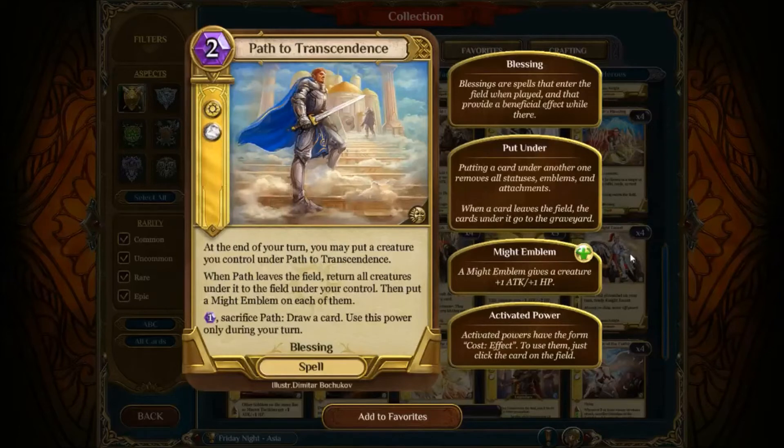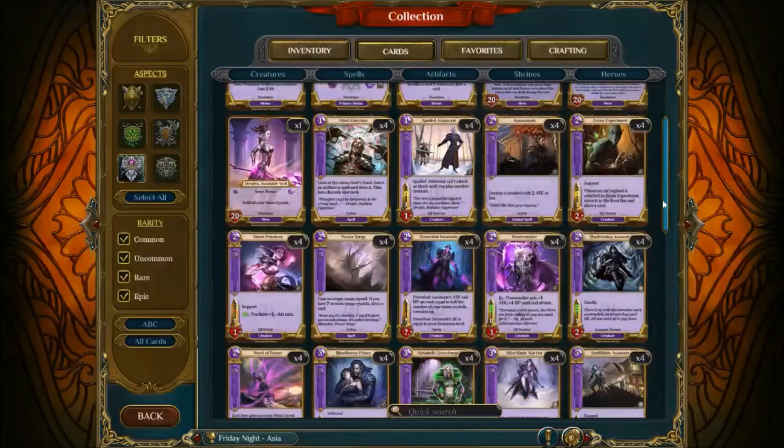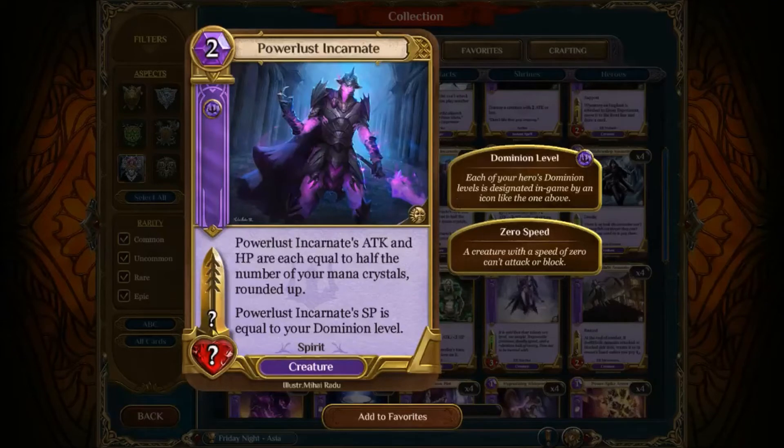Shield Bash is the new card — it's an Order card, but we'll get to Shield Bash at the end of the video. First, the changes to Dominion, which will lead me into one of the cards I wanted to talk about. Another change to Powerlust Incarnate: two mana instead of three, still one level. Powerlust Incarnate's attack and health are equal to half the number of mana crystals, rounded up. So if you have three mana, it would be a 2-2; four mana, still a 2-2; five mana, it's a 3-3 because it rounds up. Powerlust Incarnate's speed is still equal to your Dominion level. It's a mana cheaper, but its attack and health have literally been cut in half.